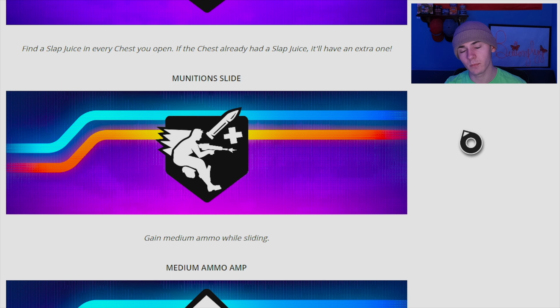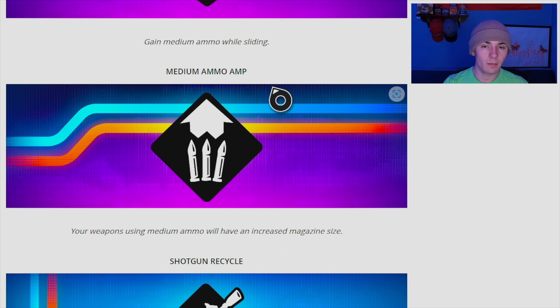There's also an augment that's kind of like the icy slide but more useful — this time it gives you medium ammo while sliding, which is great for assault rifle players like me. Then we have Medium Ammo Amp, which is another one I'll really like — very similar to the Pistol Amp augment but for medium ammo weapons.